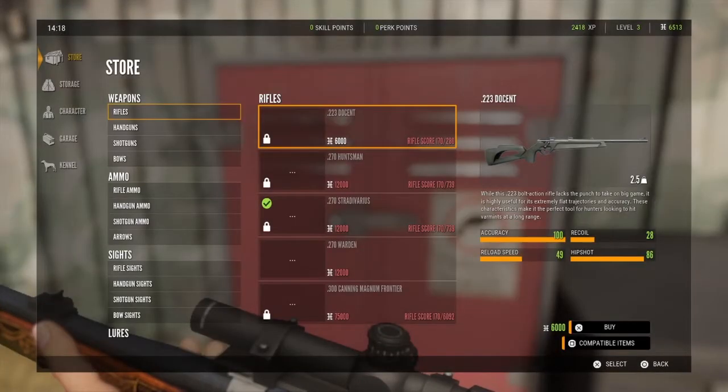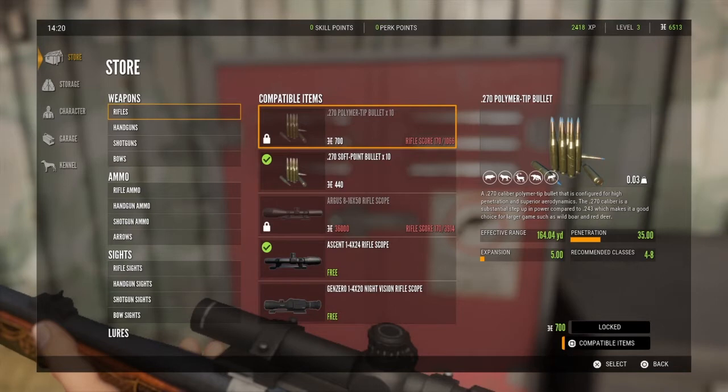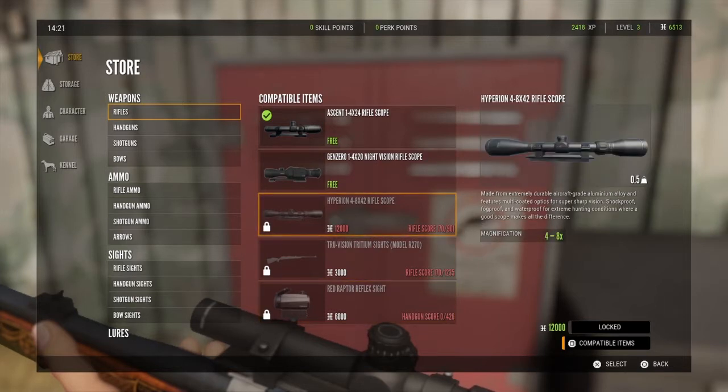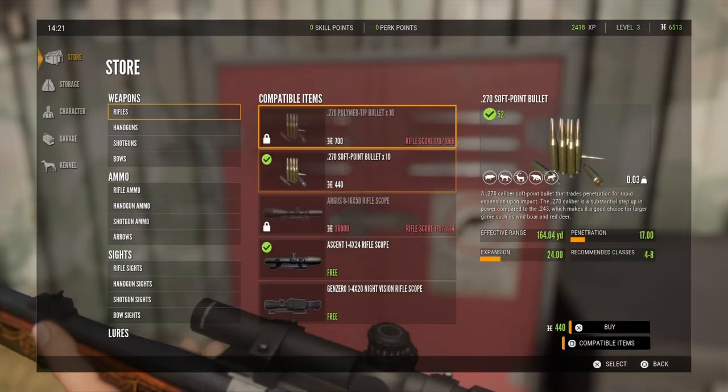There's one other thing I can show you that will make it a lot easier to find stuff for certain weapons. For example, if you're on the .270 and you click 'compatible items,' it will bring up everything that can go onto that rifle — a red Raptor reflex sight, the Hypron scope which is the one you'll want to unlock next, a night vision scope, and your ammunition. It makes it a lot easier if you're having trouble finding things through the store.